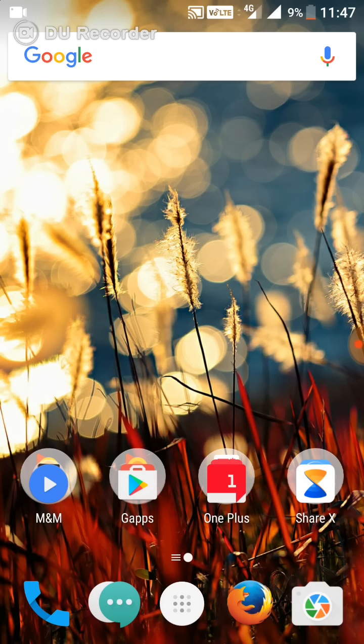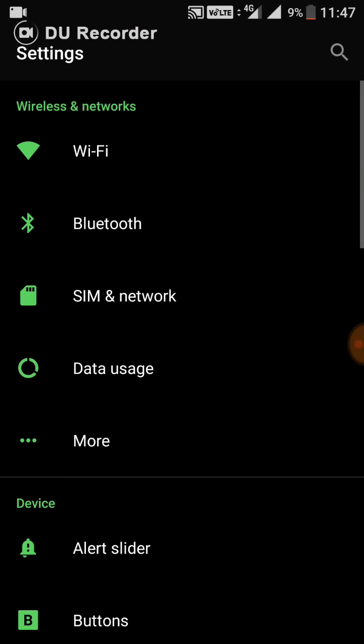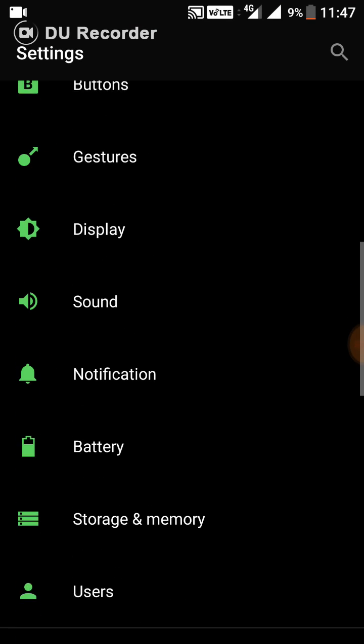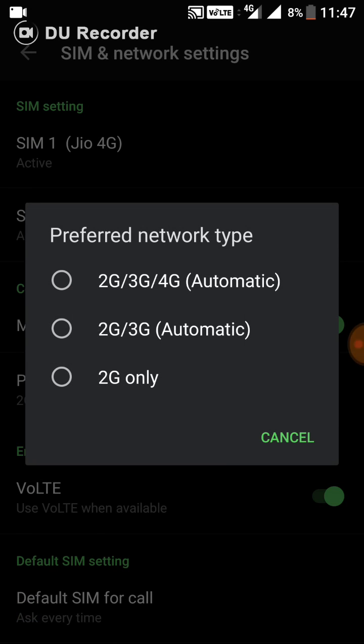Users are quite concerned about that, and I'd like to share a small trick to help prevent it. First, what's the reason for the network drop? You can view it in the settings — it's the new settings that caused this issue. Under SIM and Network, look at the options: we have only three options for the preferred network type — 2G only, 2G/3G automatic, and 2G/3G/4G automatic.